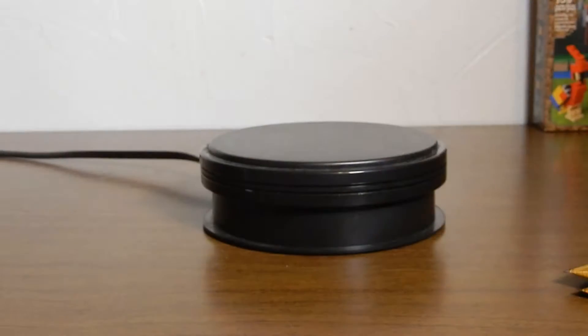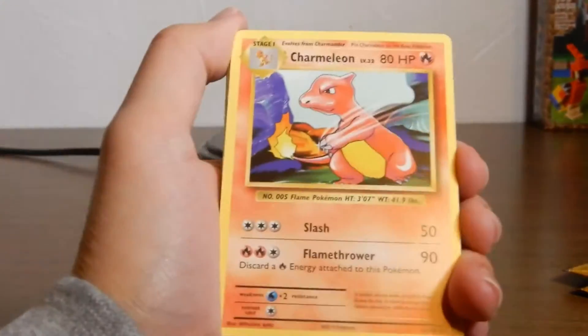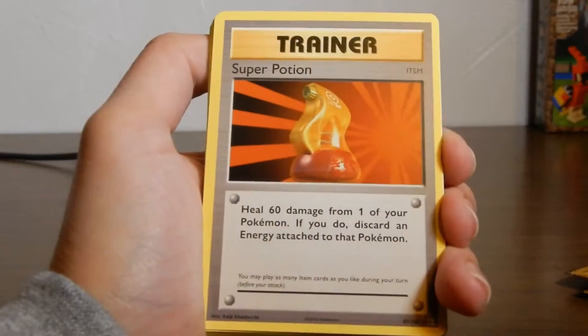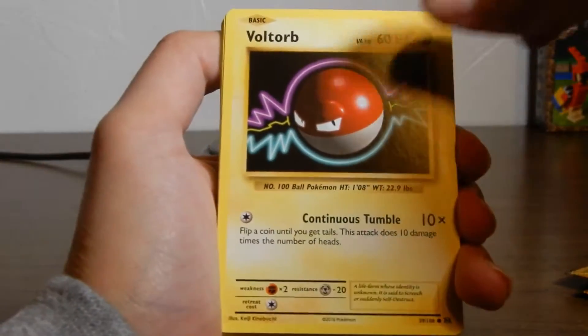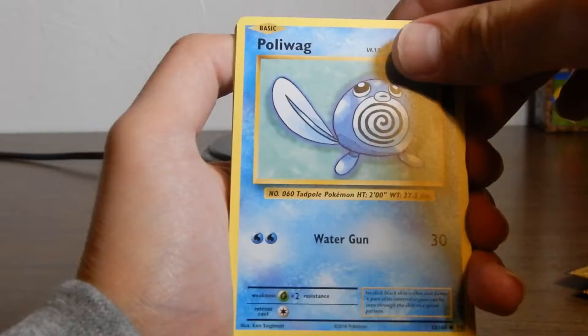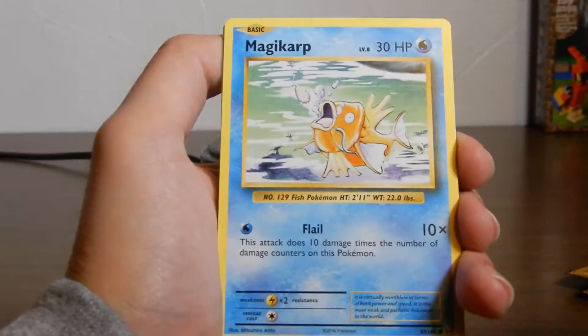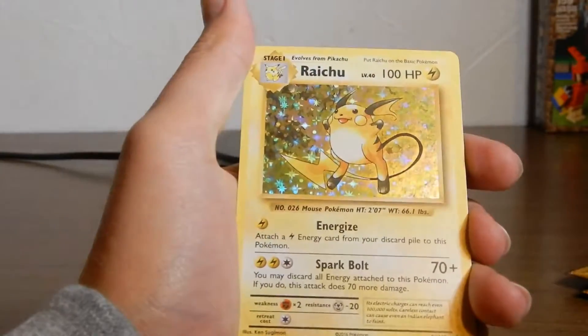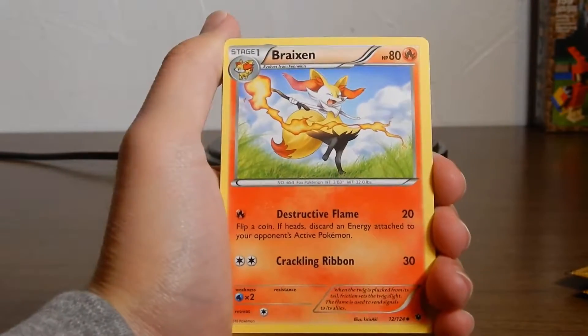Let's start off with the worst one — Evolutions. Starting off we have Charmeleon, Charizard Spirit Link, Super Potion, Voltorb, Tangela, Poliwag, Seel, Magikarp, Dewgong, and last one is Raichu.